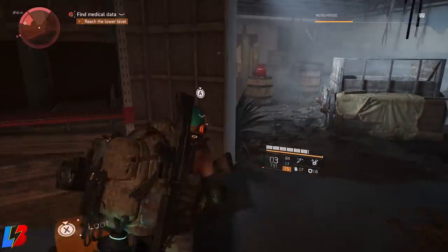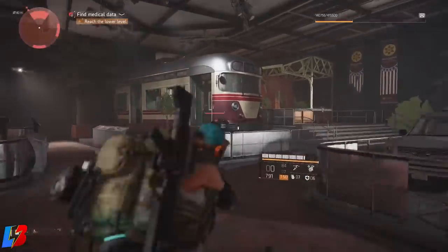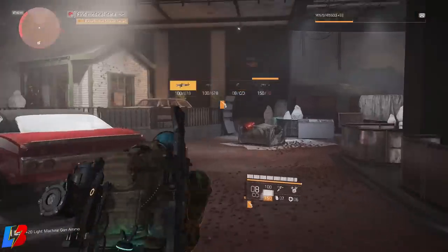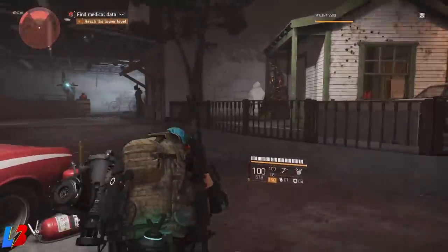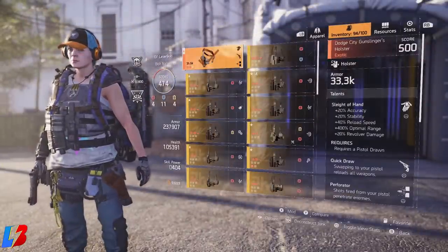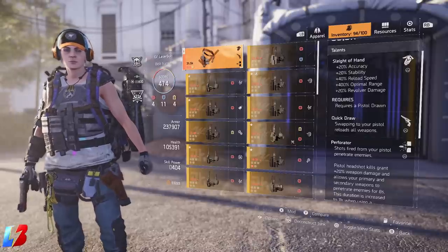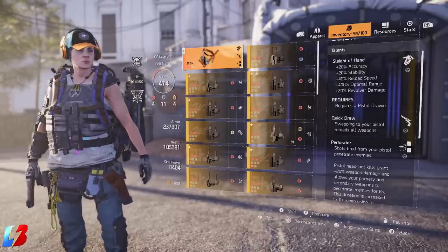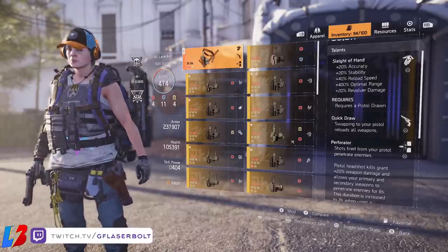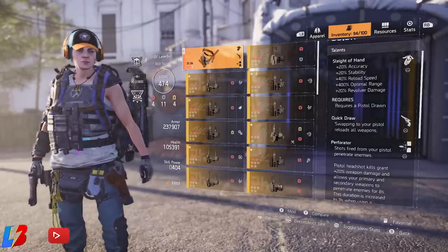So what exactly is the best build for the exotic holster? Well the exotic holster comes with a couple of talents which will help us identify not only what is the best weapon to be using with it, but also what is the correct build. The holster comes with two primary talents: Sleight of Hand and Quick Draw. In addition, the holster comes with the ability of having two reds and one yellow, which gives us the idea that we could create a glass cannon build that dishes a lot of damage while also maintaining health.